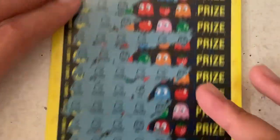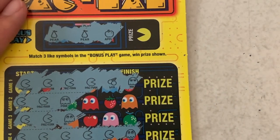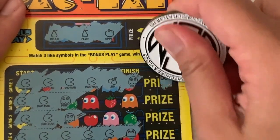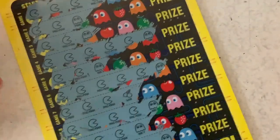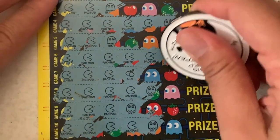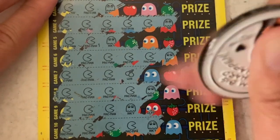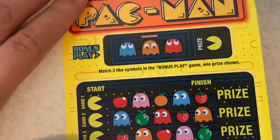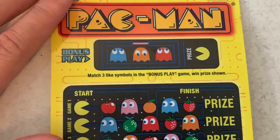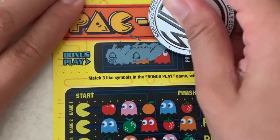All right, so we got two automatic wins. Let's see what they are — first one is $10. And then we have this one — all right, we got a double up! So that pays for both my Pac-Man tickets. We just have to find $30 more.